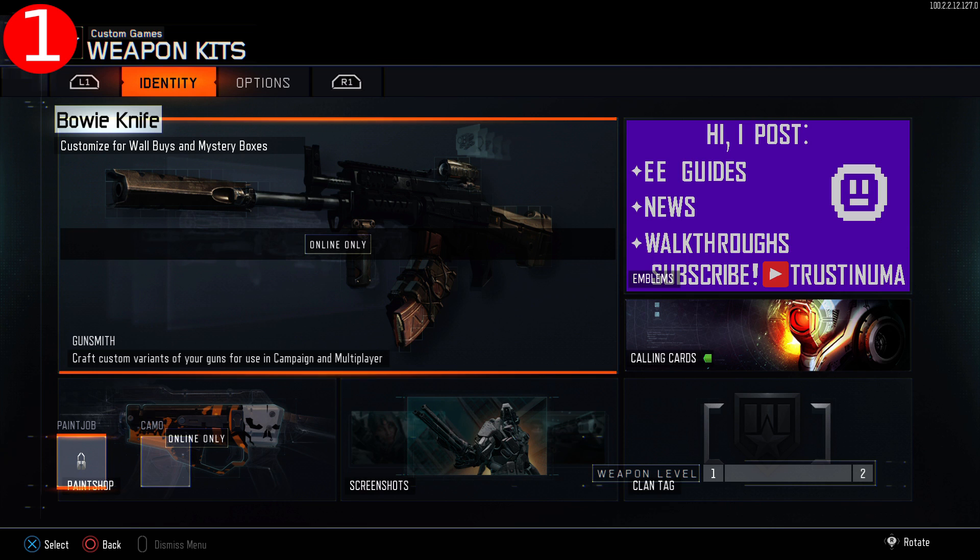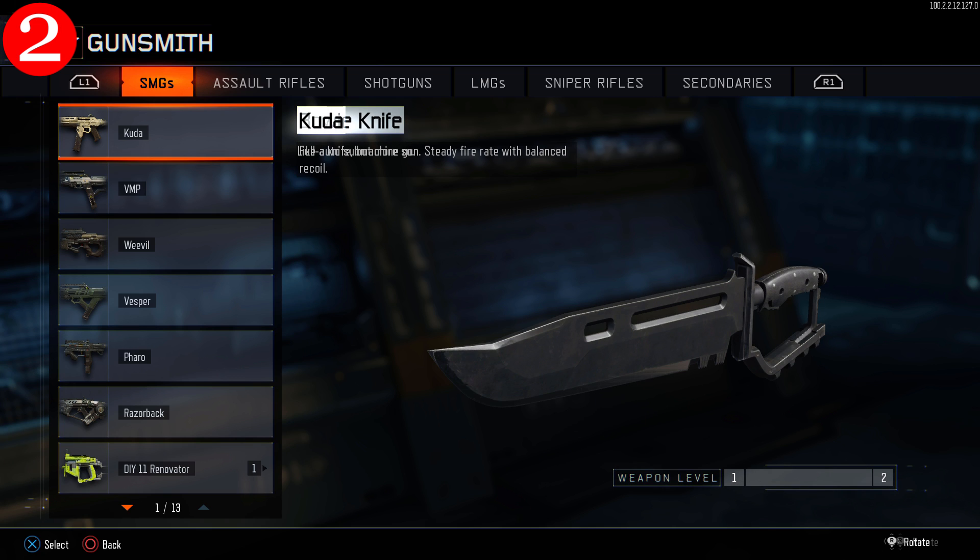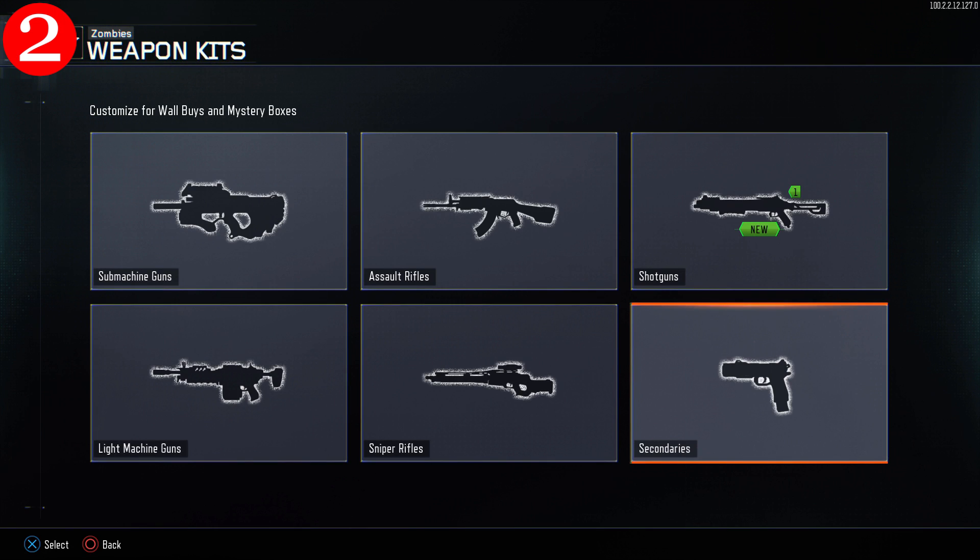Switch back to your first controller and press X to make the armory appear. Afterwards, go back to your second controller and press circle three times until you're back in the glitched zombies lobby.